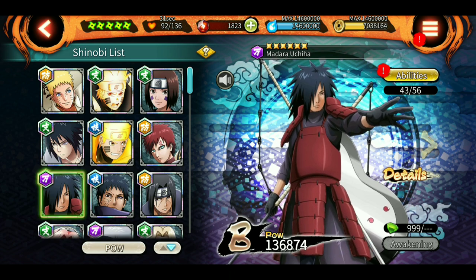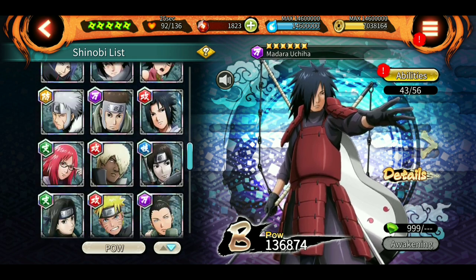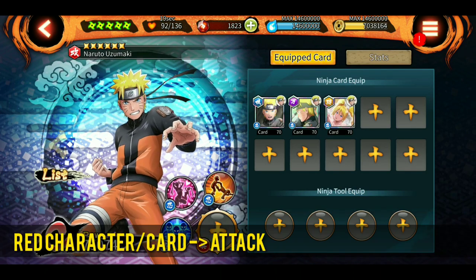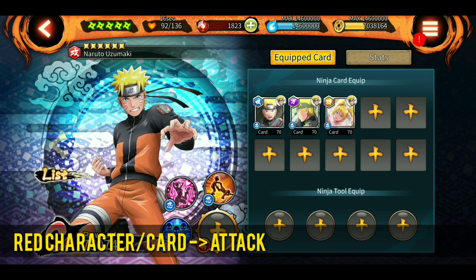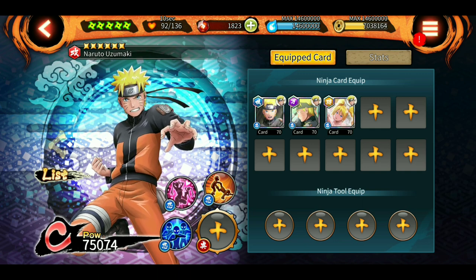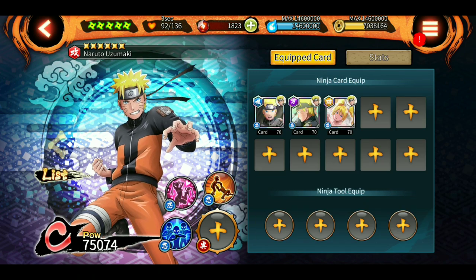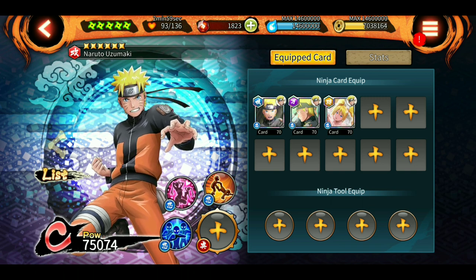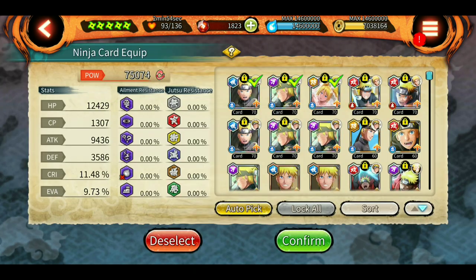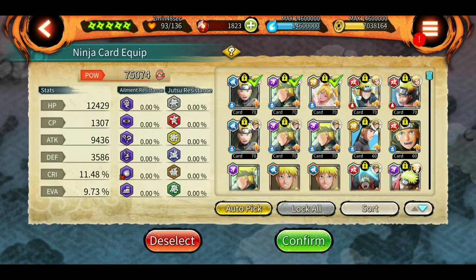Starting with red characters — we will start with Naruto original. He is a red character. Red basically means attack. Naruto original here is a red character and he is a very, very good attacker. He can reach a very high level for attack. If you are going to use him as your main character, then you probably just want to focus on giving him attack cards. Attack cards are red, so let's look at some attack cards. This one is a red card, and this is probably the best card to give him.